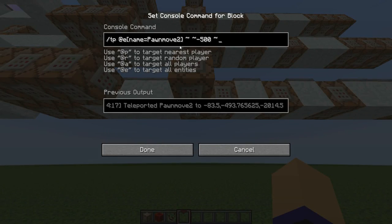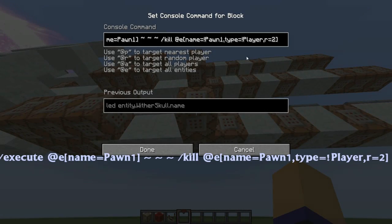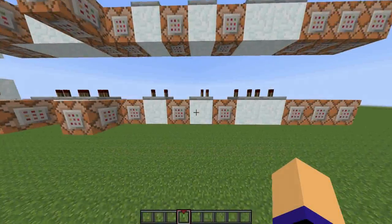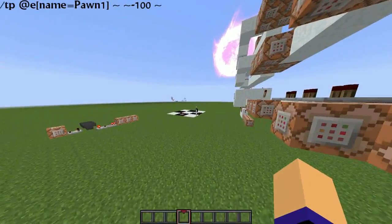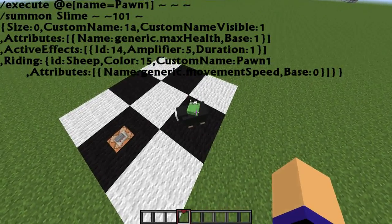In this section here, all the slimes that are not chosen to be clicked by the player will be teleported into the void. And all the entities in a radius of 2 will be killed if their name is not 'pawn1' and if they are not a player. Finally, the old sheep will be teleported into the void too and the new sheep will be summoned relative to its position.